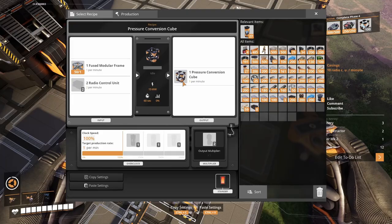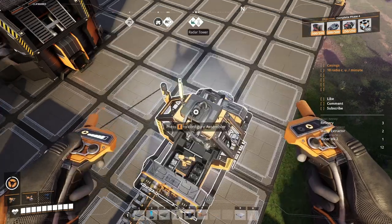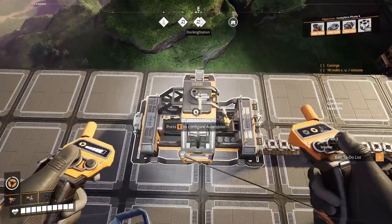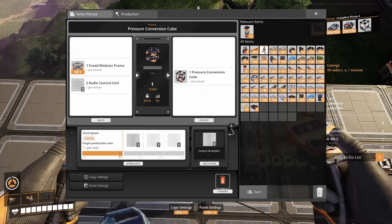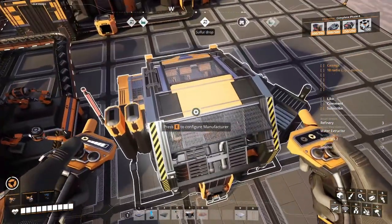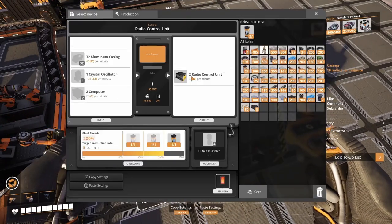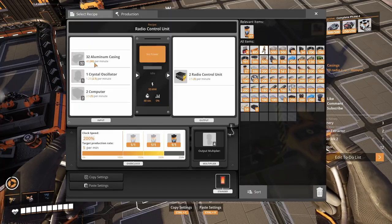The plan is to advance the pressure conversion production, so we need to make those happen. I want to have five — let's not forget it's gotta be five. So we're gonna need 10 radio control units. It's actually written here, so we're gonna need 10 of those, that means I gotta produce 160 casings.